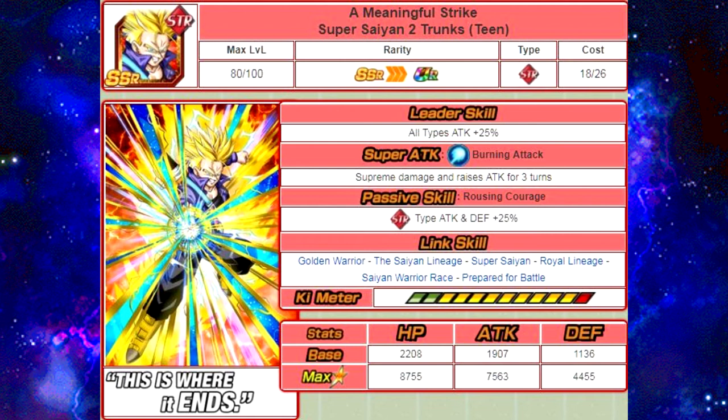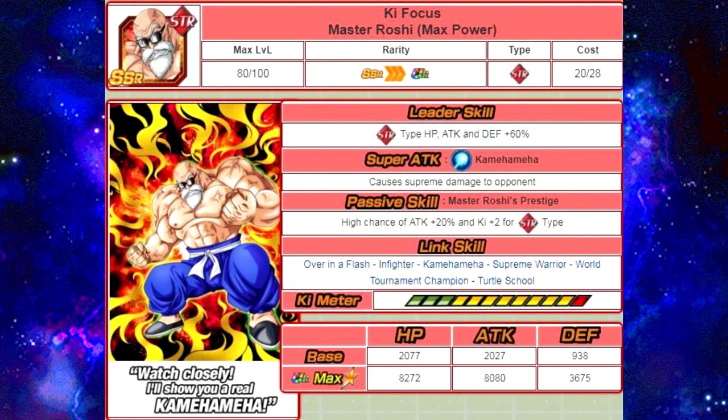The next one is Key Focus, Master Roshi Max Power. His passive skill is Master Roshi's Prestige — high chance of Attack plus 20% and Ki plus 2 for Strength Types. His Link Skills are Over in a Flash, In-Fighter, Kamehameha, Supreme Warrior, World Tournament Champion, and Turtle School. He's available in the Baba Shop on the Global side for 30,000 Baba Points.